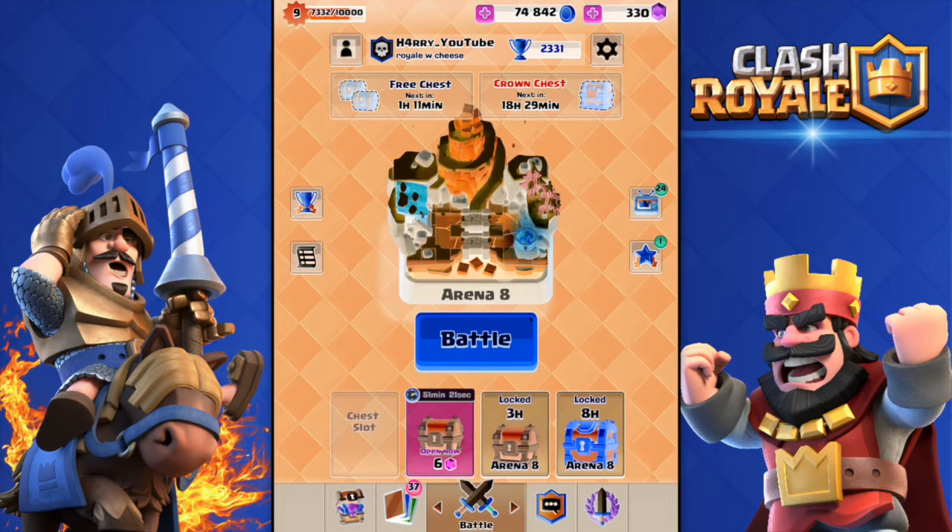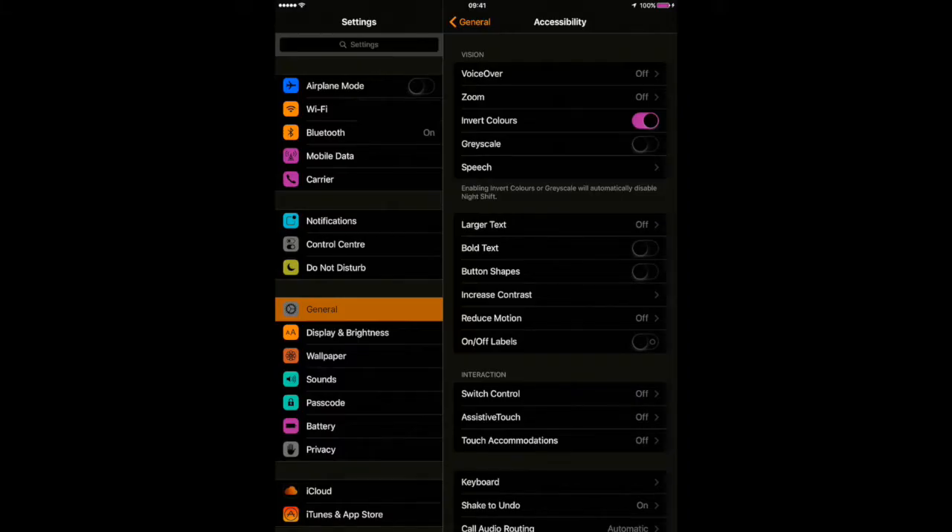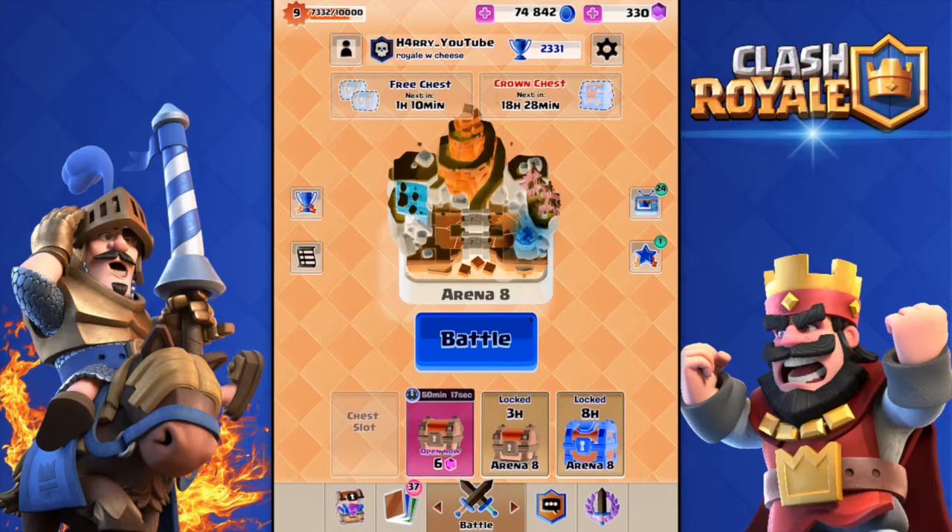Yo what's up guys, welcome back again to our Clash Royale video. Today you will be wondering what is this? Well, this is your favorite game Clash Royale but with inverted colors. As you can see, if you go to settings on an iOS device, go to general, then accessibility, invert colors — turned off, and here we go, turned on. It looks awful to be honest.